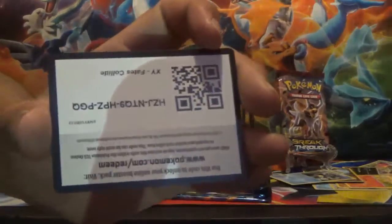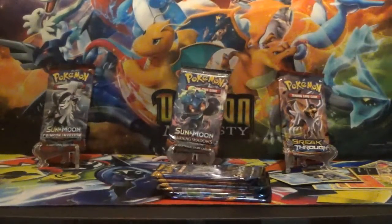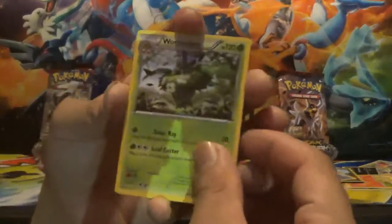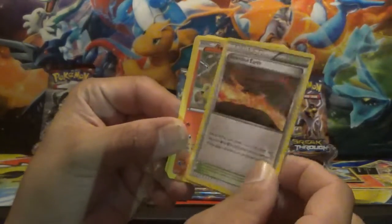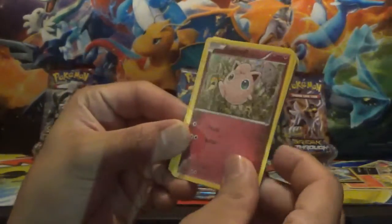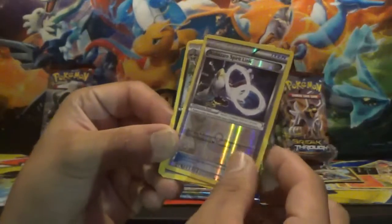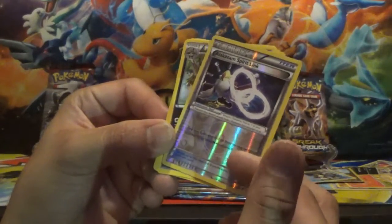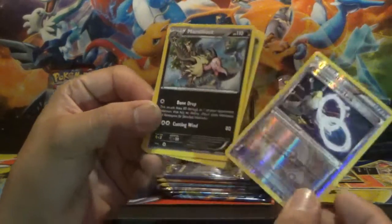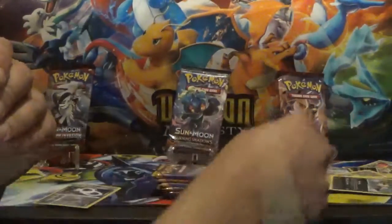Alright, so what was yours Alex? Fates Collide, sorry about the shadowing — we're trying to get some light in here. Old Aerodactyl Amber, Scorched Earth, Fennekin, Jigglypuff, Snivy, Deerling, Carbink, and a reverse rare — Alakazam Spirit Link. We like collecting those links. And a rare. So nothing notable out of our Fates Collide packs.